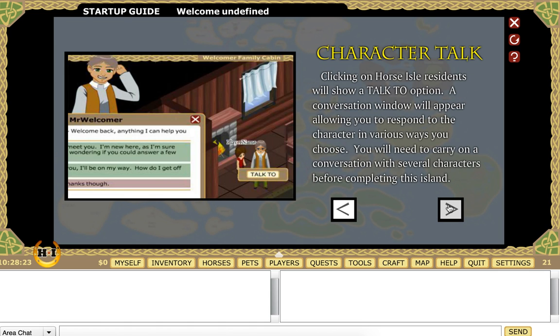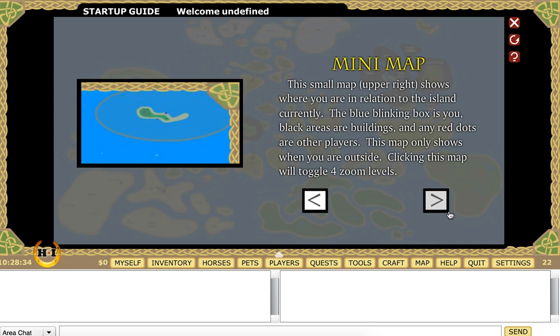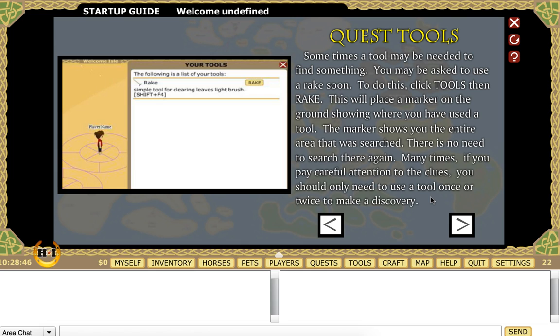Clicking on Horse Isle residents will show a talk-to option. A conversation will open, allowing you to respond and choose dialogue options. You'll need to carry on conversations with several characters before completing this island. The minimap shows where you are in relation to the island — a blue box is you, black areas are buildings, and red dots are other players. Quest tools: sometimes a tool may be needed to find something. If you pay careful attention to clues, you should only need to use a tool once or twice to make a discovery.